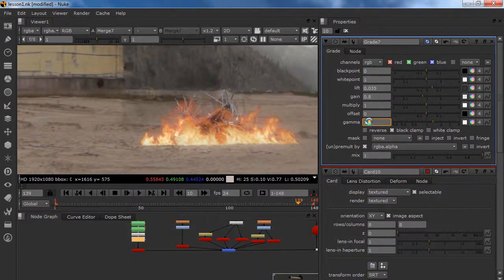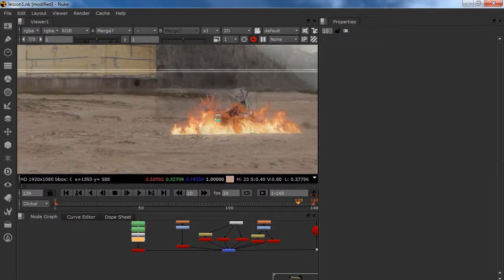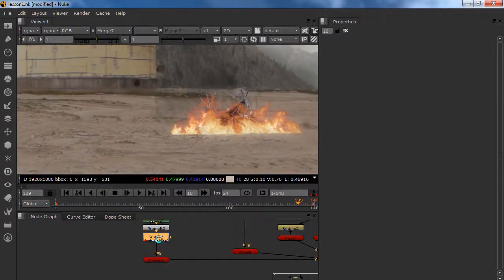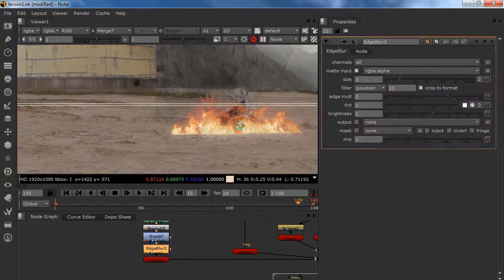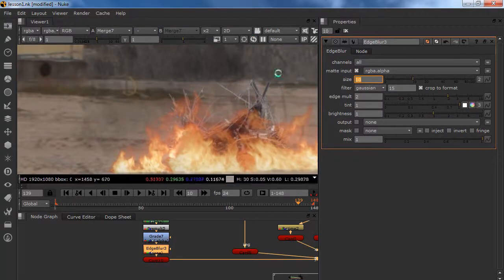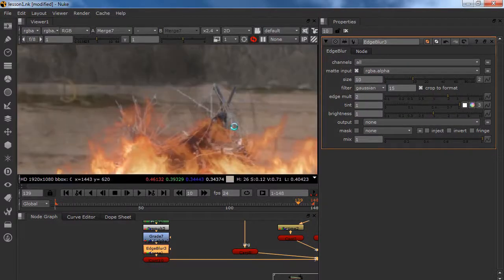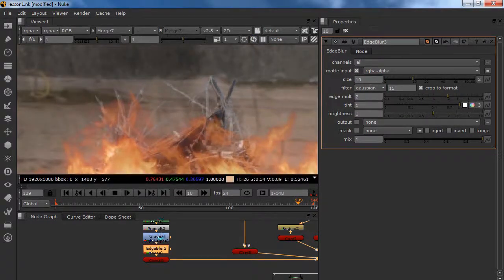I think it is too much. 1.2 looks great. So now we have our nice debris. I am going to put an edge blur because it is way too sharp — blur it by something like 10. And I am going to get rid of this blueish color.